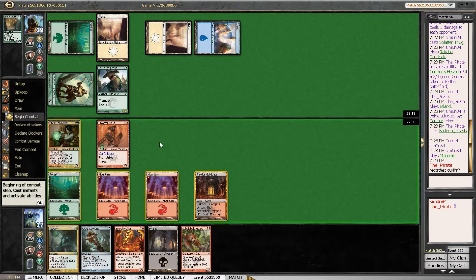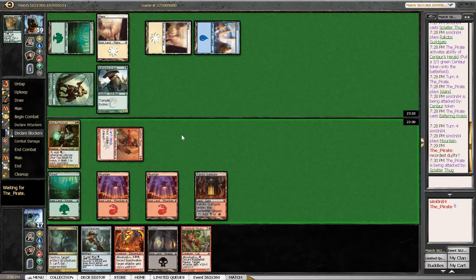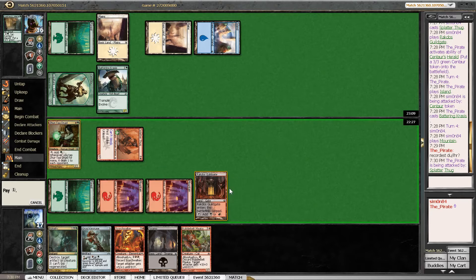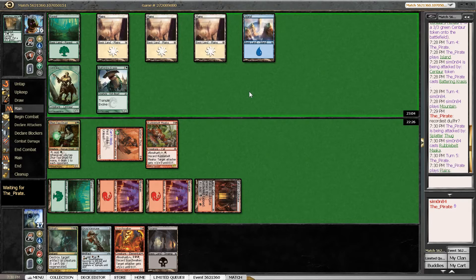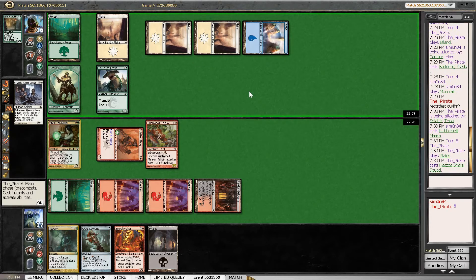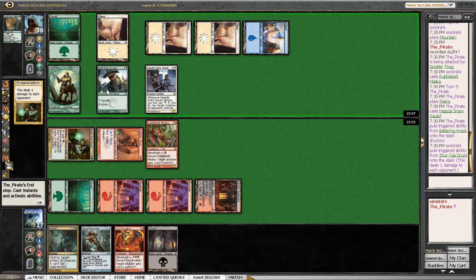Our draw should be pretty good in racing our white-blue-green opponent. We can also leave open the Zirtar Druid to threaten a block of Battering Krasis here. It's not likely that we want to do that, and it's entirely possible that the Krasis just evolves this turn — but we aren't giving up anything by doing that. Things do get a little interesting — we also see no attack here; I was expecting an attack with both of these. Because the Snare Squad effectively stops these creatures on its own.